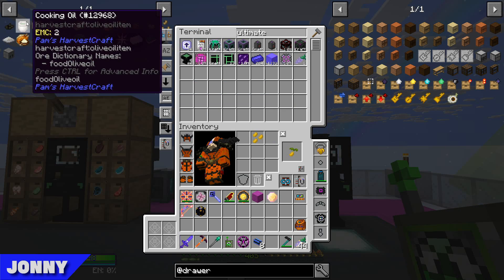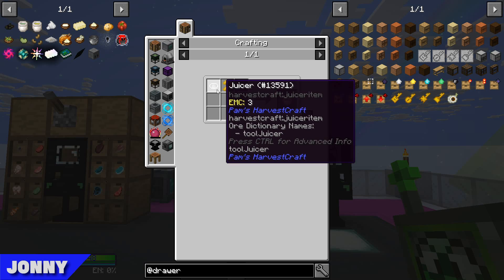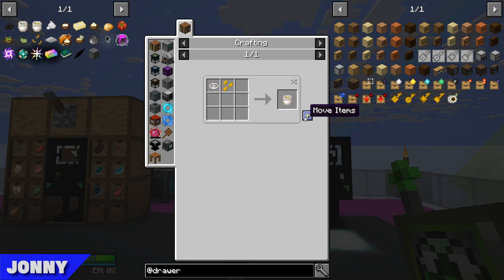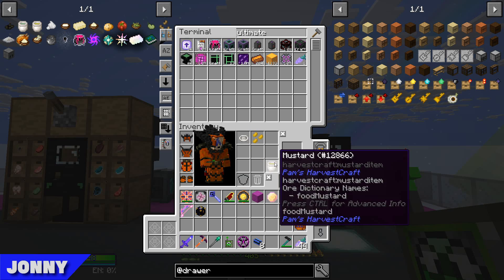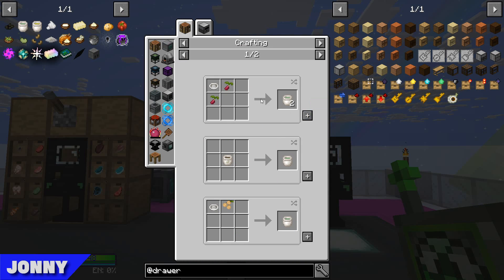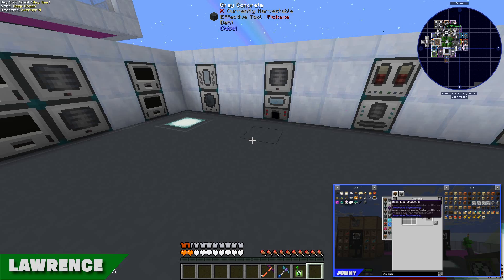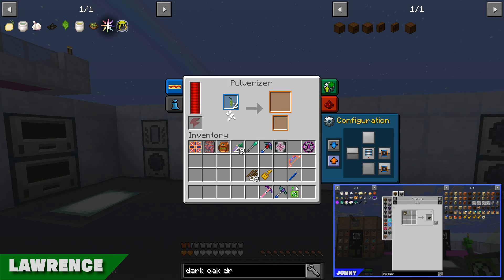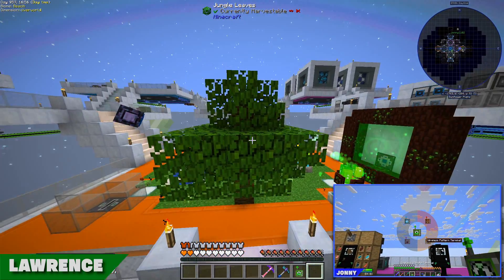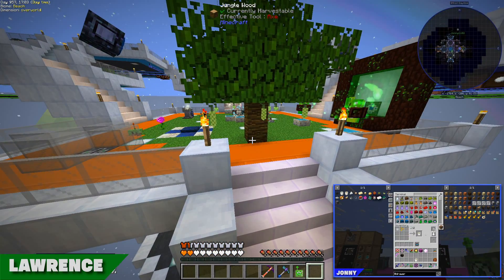Mustard we did just grow, so that shouldn't be a problem — it just needs an extra step. Ironically, we don't have a juicer or a pressure plate in the system. The mustard itself doesn't have EMC, so we're going to need to make a recipe for that. The cooking oil looks like we can just use any seeds — that's fine. For black pepper: I bought a peppercorn tree which I then grew, and the crushed peppercorn has EMC so I can now tear down this tree. Which is good because it's in the middle of my plants.